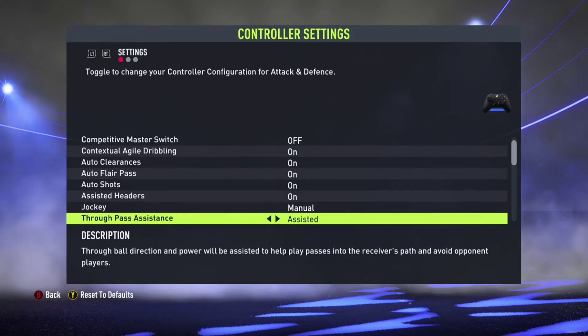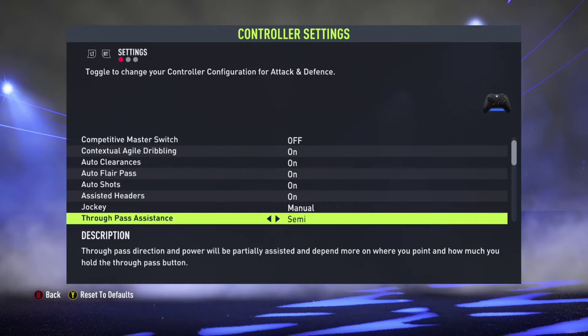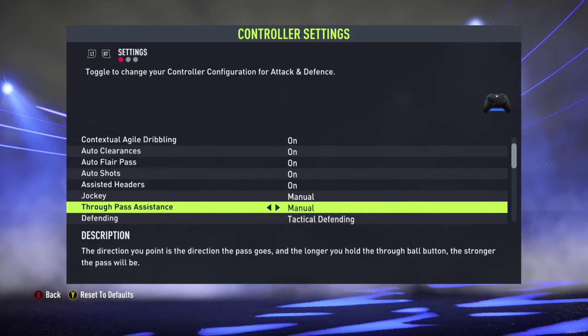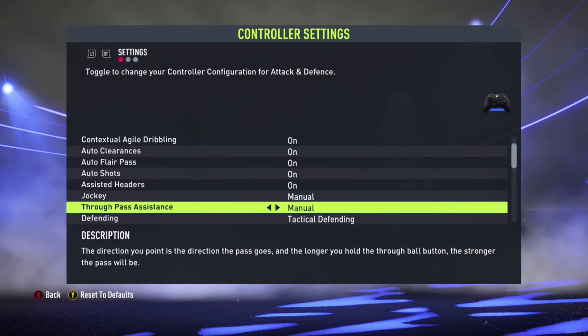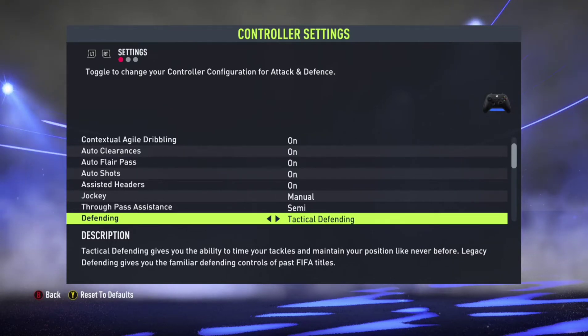For through pass assistance, the true ball direction and power will be assisted to help play passes into the receiver's spot and avoid blocking players. You can keep this to semi — the power will be partially assisted and depend more on where you point and how much you hold the through pass power button. If you are a normal player you can keep it to assisted, but if you are a pro player keep it to semi. Manual doesn't really help much unless you want to take things to extra heights.